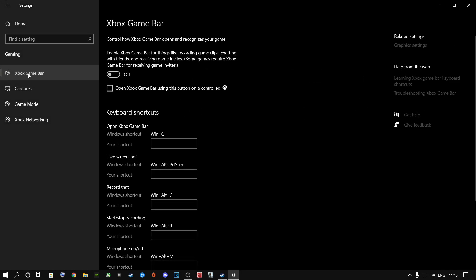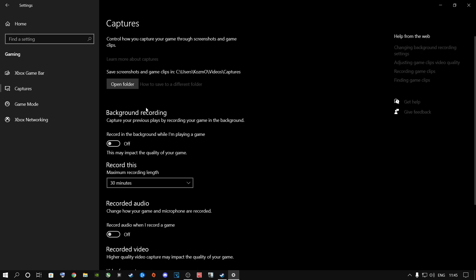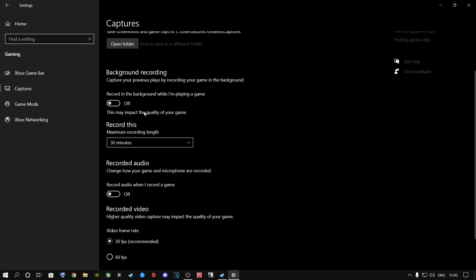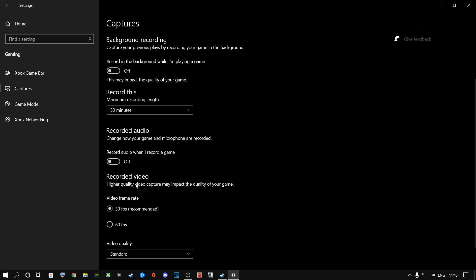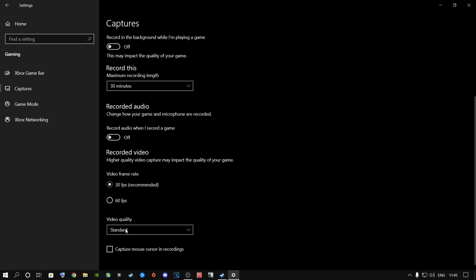From here we're going to go to Gaming and then Xbox Game Bar — turn this off unless you use it. Captures: turn everything off here unless you use it. If you don't use it, I highly recommend switching it off, putting this on 30 minutes, off, 30 FPS, standard, and uncheck this box over here.